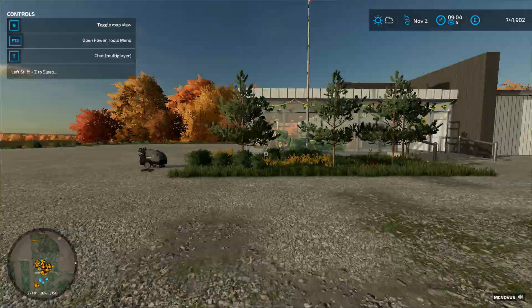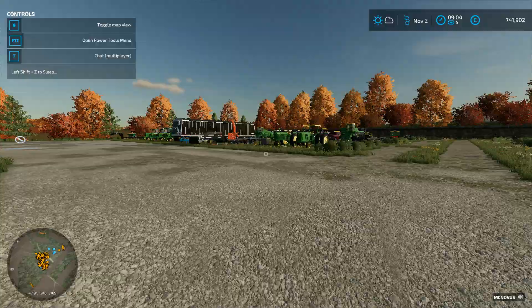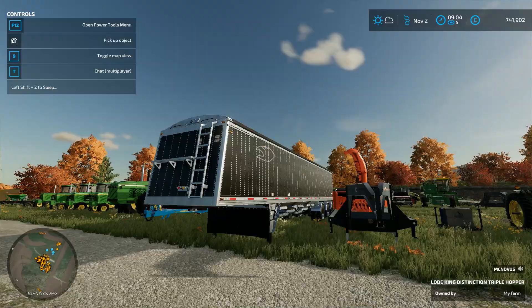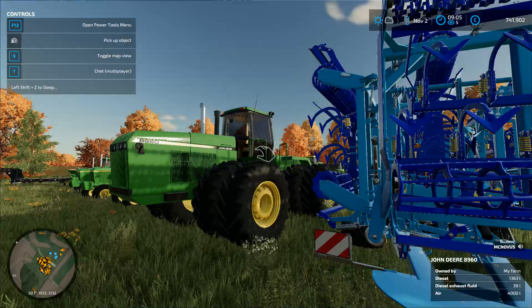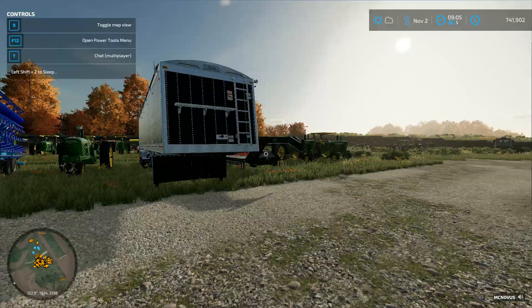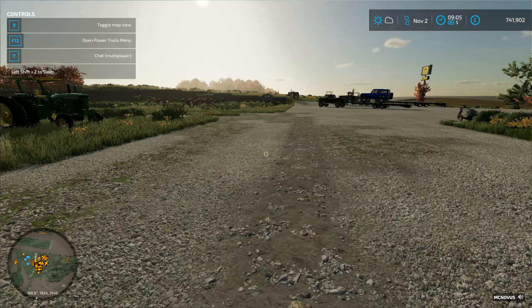We're back at the John Deere place and we got a bit of new inventory — we got this massive cultivator. The 8960 was in the last video along with this stuff, so a lot of this is not new, but we're gonna be getting a new shipment of stuff in today.